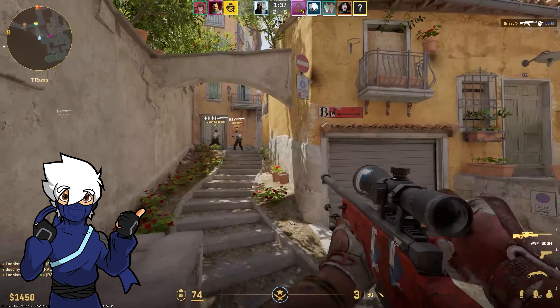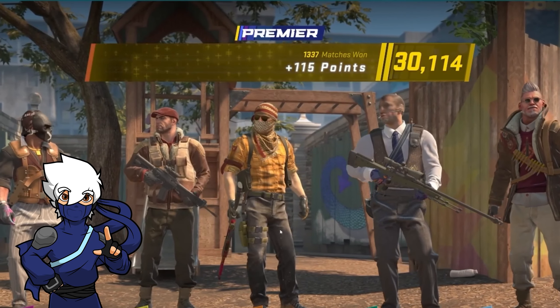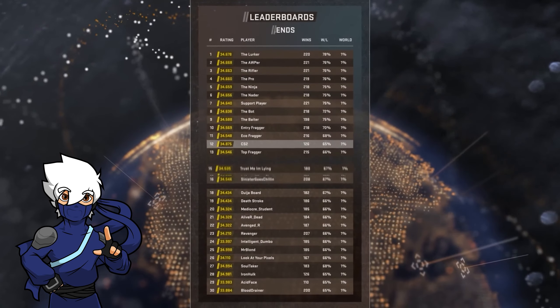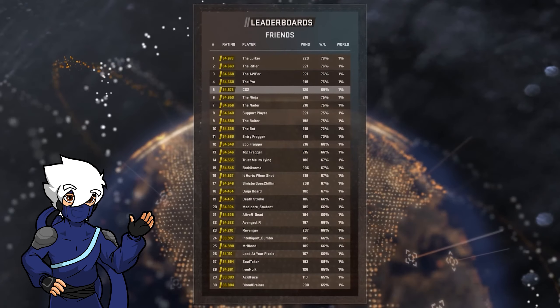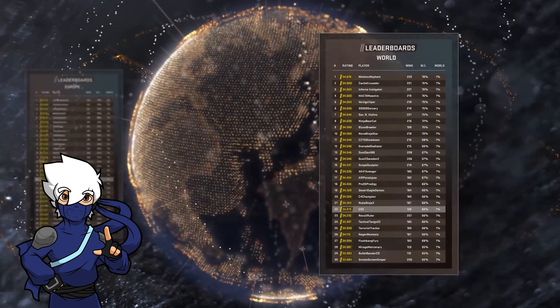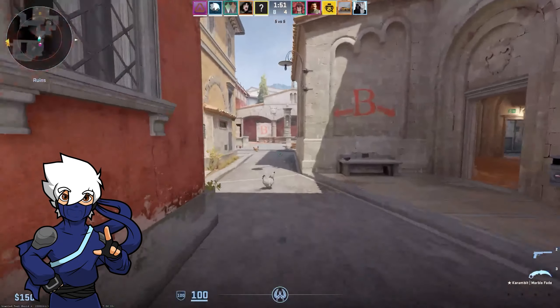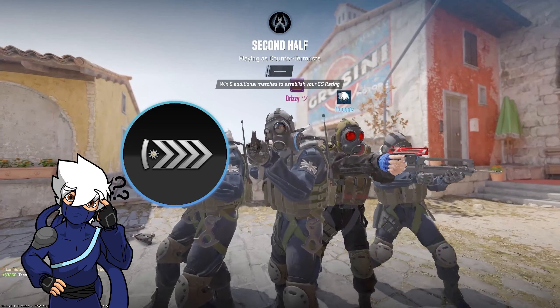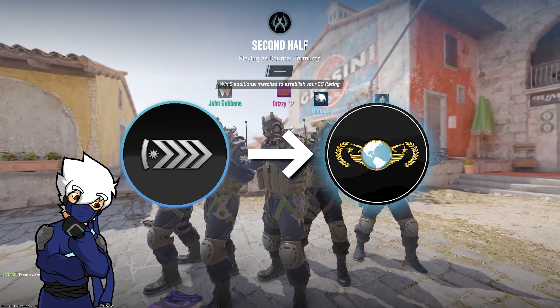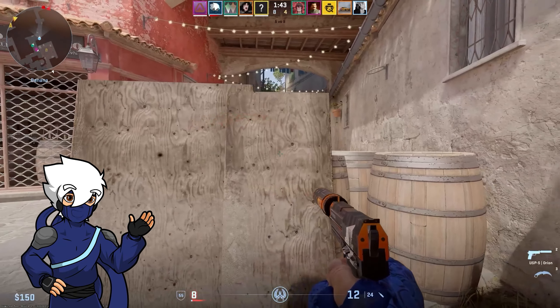On to the next big change: the introduction of an exact ELO system and a leaderboard. No more guessing games about when you're going to rank up. You now know precisely where you stand — not just among your friends, but also regionally and globally. This is a huge win for the community, as players have been asking for this level of transparency for years. Gone are the days of being stuck in a vague competitive group, not knowing when you'll hit the next rank. This feature adds a layer of excitement and competition that was sorely missing.